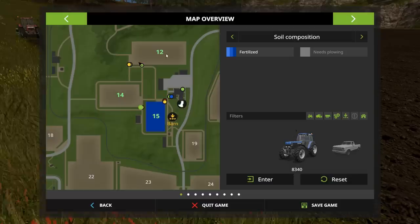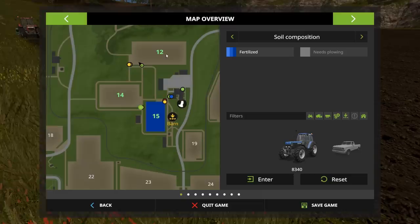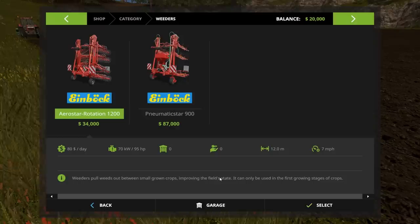You can do fertilization at any time. If you wanted to just go out and buy a sprayer and spray every field three times, as long as you get it before the final growth stage, it'll count as three stages and you'll get a full yield. So it's a little hokey in this game — you could just spread manure three times and it would work. The only one that doesn't work multiple times is weeding. Weeding will only work on the first stage of growth.